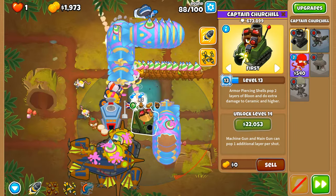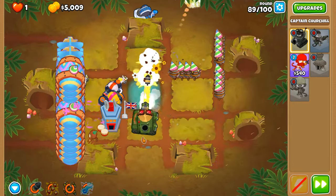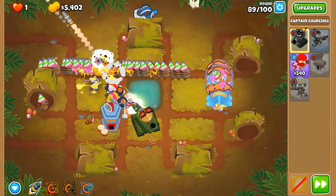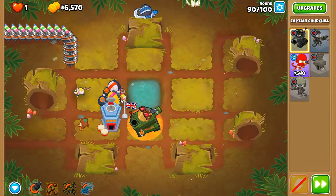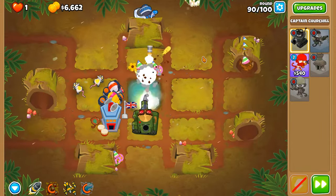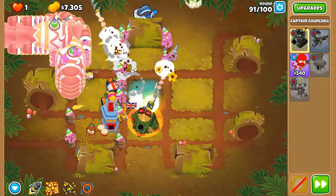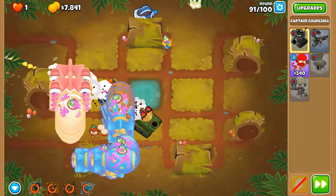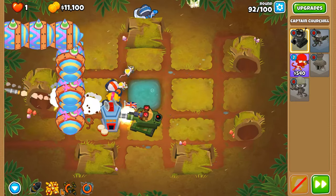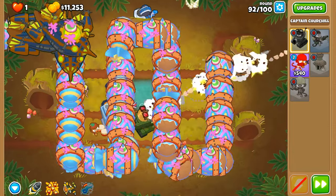Let's keep using ultra boost as early as we can to get those stacks in, but once we get times 10 we'll space out our uses to get as much out of each usage as possible — we only have three per round. Round 89 with BFB remnants — in a 2TC scenario you'd want armor piercing shells for DDTs. Round 91 — all these fortified balloons could be a big issue. We now have times 10 ultra boost. You can only target up to 10 MOABs at a time, always targeting the strongest front-most ones.